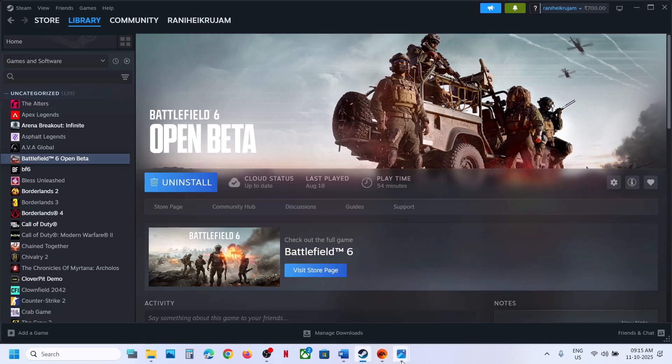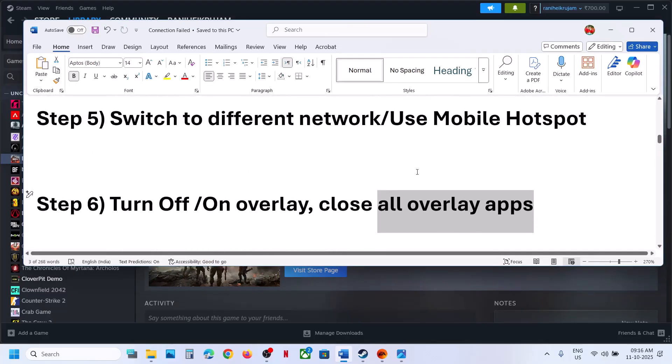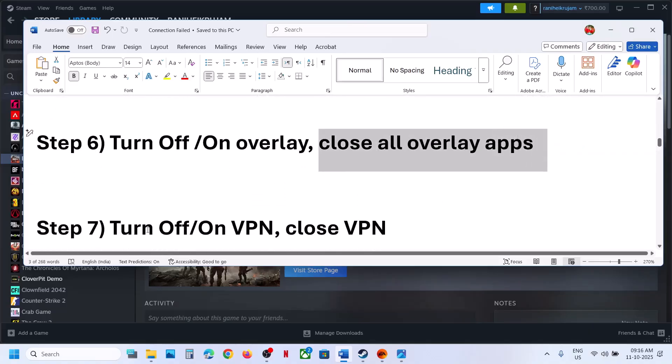The next step is to close all overlay applications. If you have Discord running, go to Discord settings and turn off the overlay. If you have the NVIDIA app running, go to NVIDIA app settings and turn off the overlay. Then close all overlay applications.